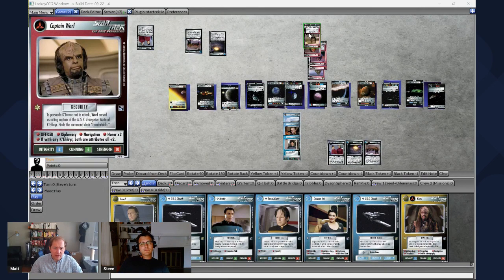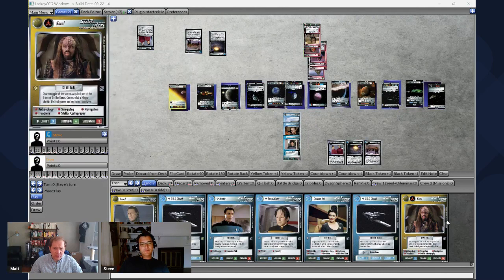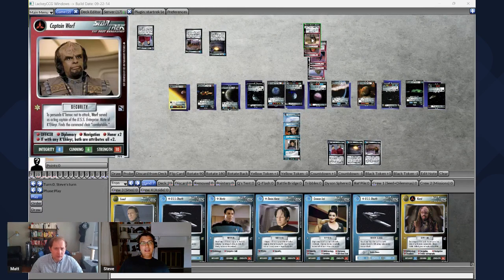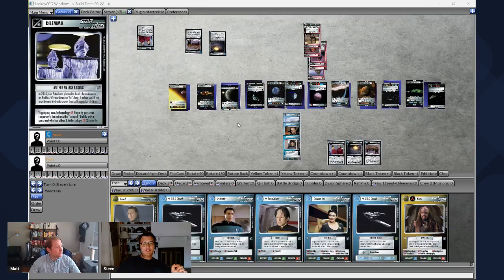So red is Klingon, blue is Federation. Yellow ones are non-aligned — these are people that can work with any affiliation. In Star Trek you can mix affiliations, but only if you have a treaty in play, and these decks are mono-affiliation, I believe. That's all for me — I'm going to draw a card on my turn and pass it over to you, Matt.